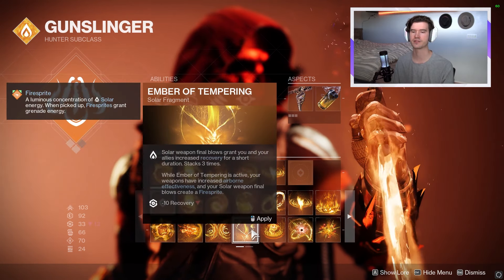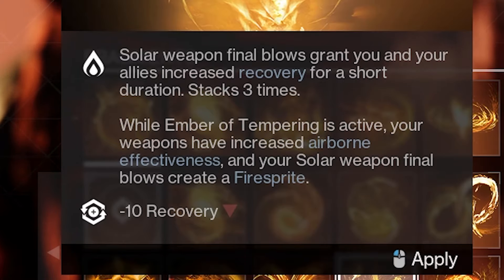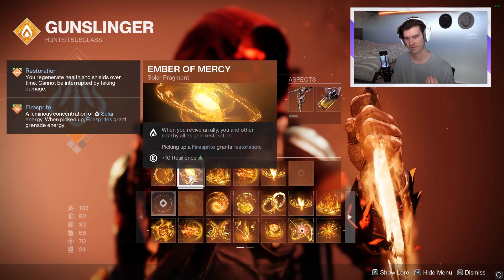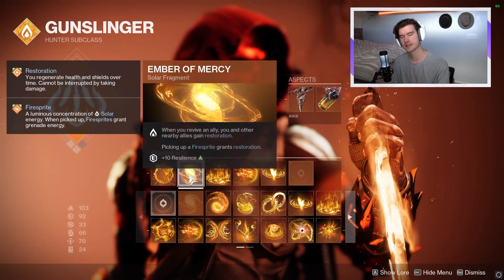There is another option — if you don't care for ability gameplay and just want something brain dead and easy, you shoot your gun and it spawns a fire sprite. Ember of Tempering is your pick. It says right at the bottom that your solar weapon final blows create fire sprites. Now of course, the reason why we are making this whole video is our next fragment: Ember of Mercy. By picking up a fire sprite, you gain restoration.